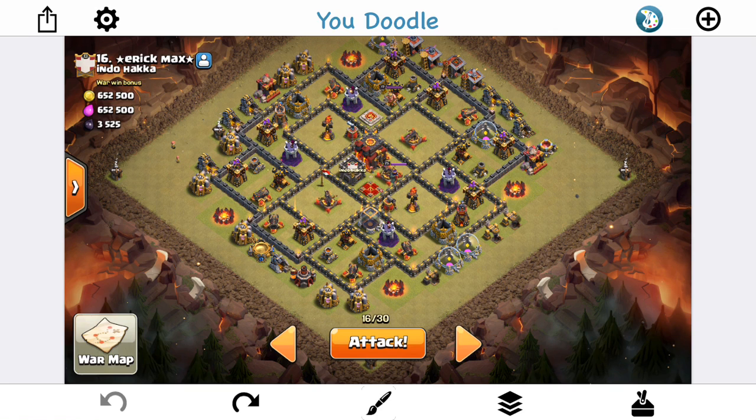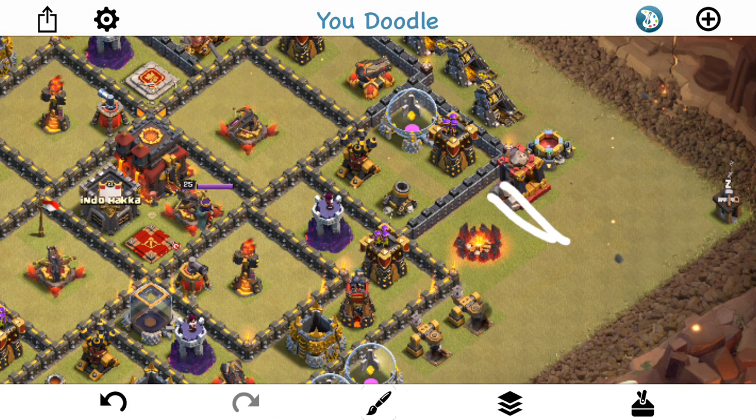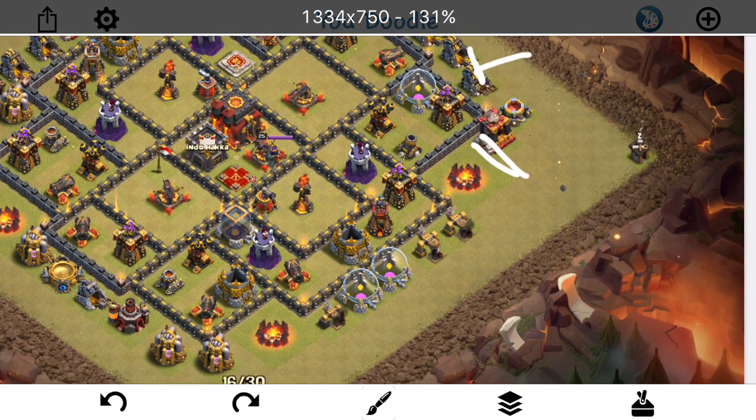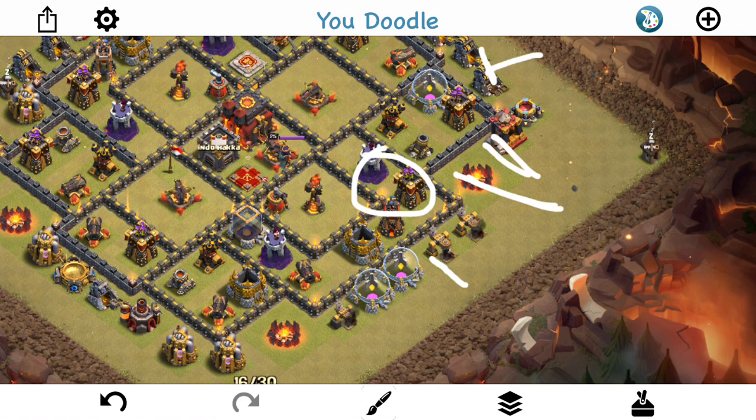The plan is shockingly simple, especially for me with all my complicated plans. I'm basically just going to drop a golem right here, my queen right behind, three minions right here to get these two taken out. I'll check this, but I'm pretty sure the air defense can't reach here. Also a baby dragon right here. Then, when the time comes, I'll drop my jump, my king, and two valks with poison. I don't know what's in the CC — it could be a hound or not — but either way, I think we should be able to take care of whatever's in there.